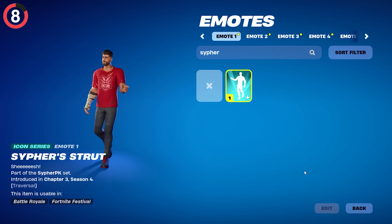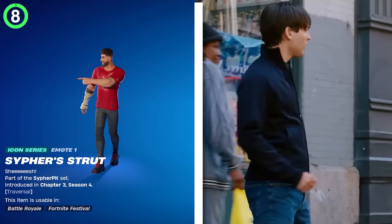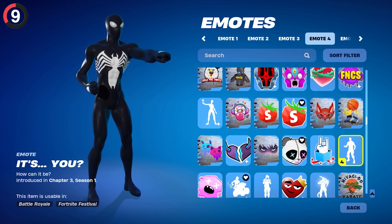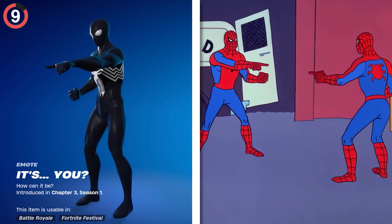Cypher Strut also reminds me of that scene. A more direct reference is Spidey's other emote, and you'll recognize its secret instantly — that man's an imposter.